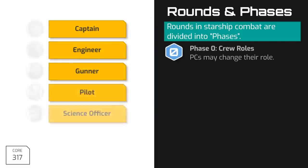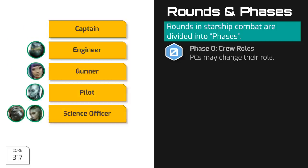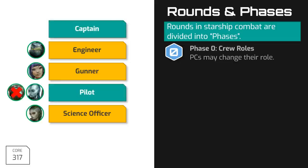During Phase 0, each player may either remain in their current role or adopt a new role. Players may do this in any order they wish, but no one may declare themselves as the captain or pilot if there is already another player in that role and able to perform those duties. If the captain or pilot is ever rendered unable to take actions — for example, they're injured and knocked unconscious — then another player may assume those duties. Also note that by RAW, no action is spent to change roles. Some GMs may require a player to run to the engine room if they want to switch to the engineering role, or have a gunner spend a move action to enter a gun well, but strictly by the rules you don't have to sacrifice any actions to change your role.